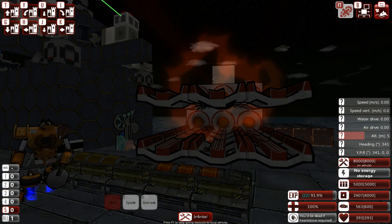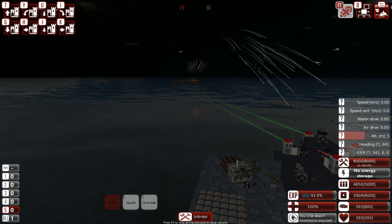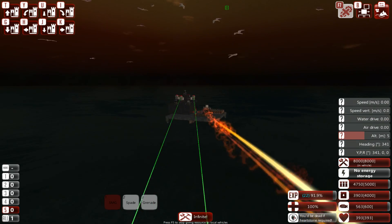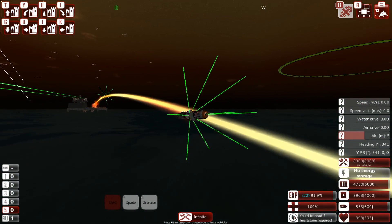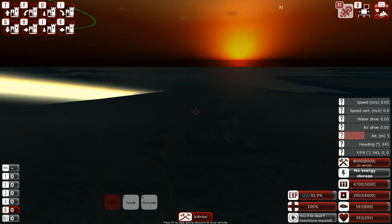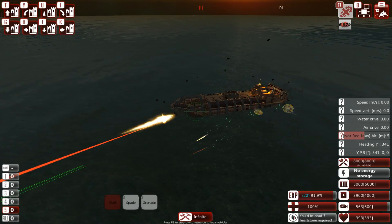So if you want a rocket-assisted torpedo for shorter-range targets, you have to adjust the thruster duration — set it to fire for only about 0.5 seconds. Let me reload. The ship is about 340 meters away from the launch vehicle, so you need to make sure the thruster cuts out before that. With the thruster firing for half a second, the torpedo gets a nice advantage over standard torpedoes and now it can hit the Marauder.